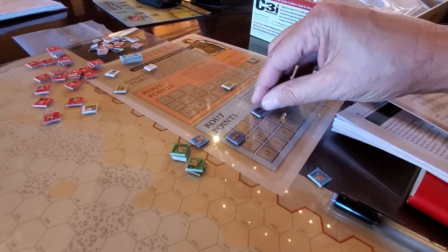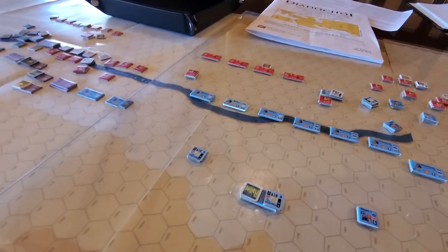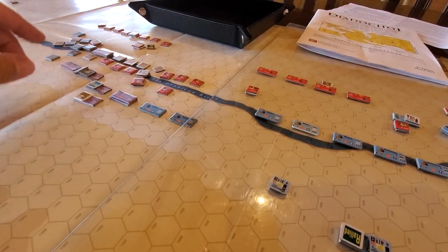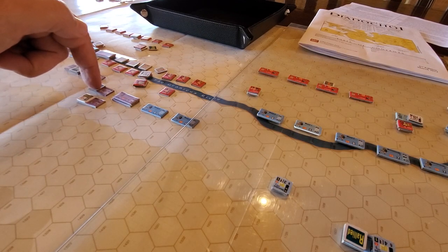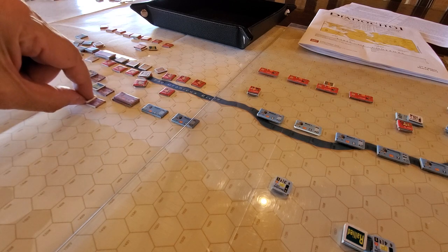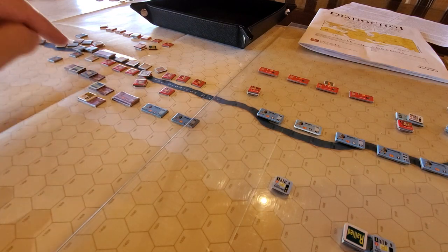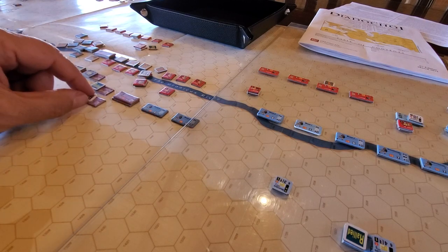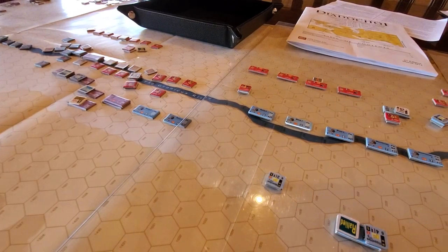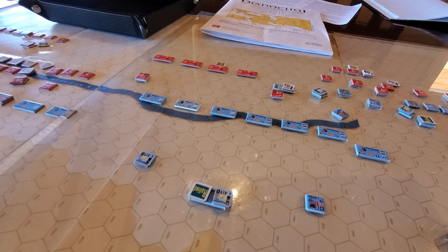Although it doesn't look like it was close based on the route point count — because these guys are down at 27 and this is 94 — the losses were very close. So if these guys had routed off or not rallied, that would have been the battle right there. But this guy managed to rally all these guys except for this one, which may end up coming off the board. So very, very tight, close battle — the swings and roundabouts with losing these double-hex units is pretty significant.